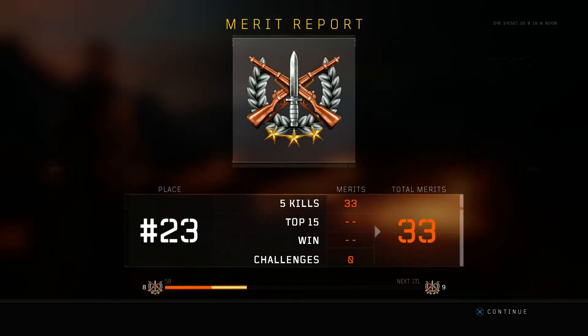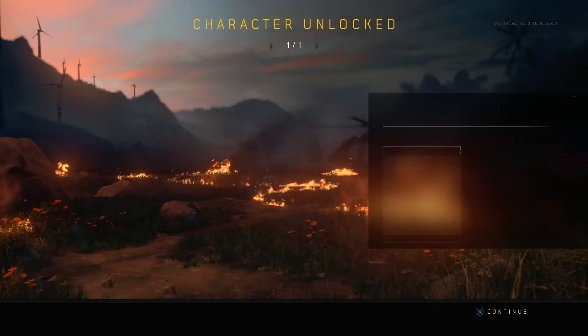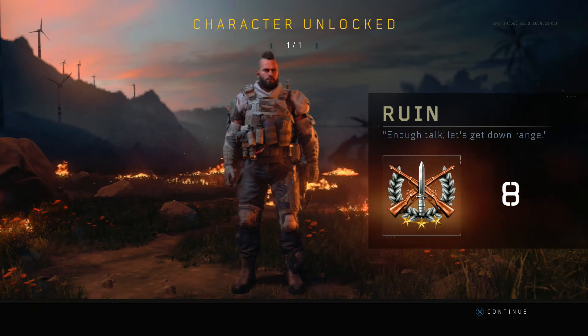I just want you to see how it happens — what it looks like as you unlock Ruin. So I exited the lobby, the post-game lobby is loading right now. I ended up with five kills, placed 23rd overall, and then the next screen shows you that I unlocked Ruin.